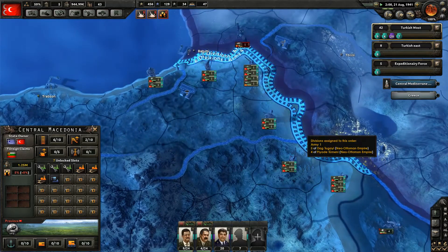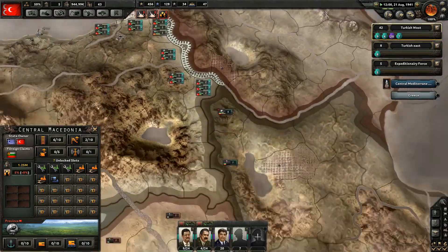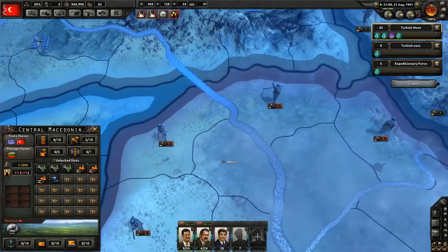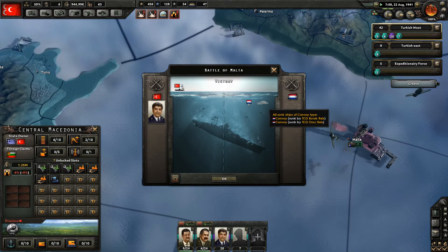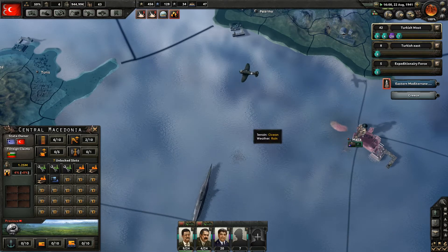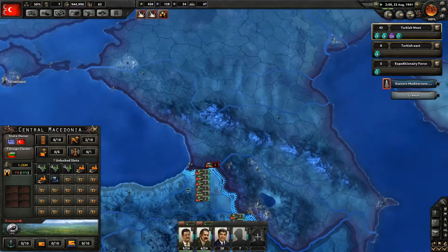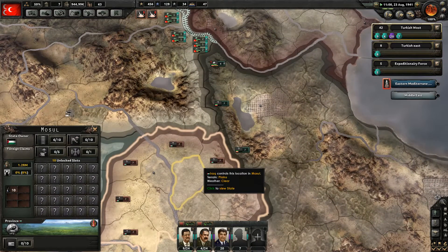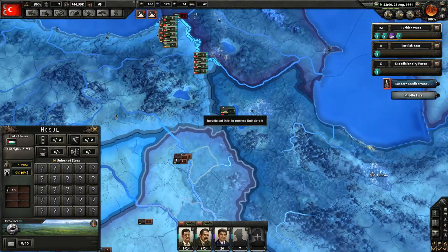I've got a fair number of troops along the border here because I noticed there were a fair number of actual troops from Russia on the border there as well. I just noticed that there are some — were those Dutch convoys? I think so. I just sunk some Dutch convoys. Also, I've noticed there are some people in Iran as well as in Iraq on the borders with us, so I'll just have to keep an eye on those.